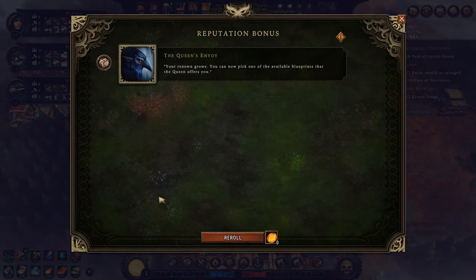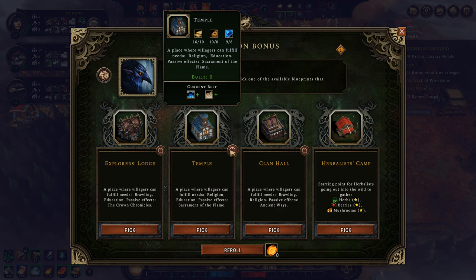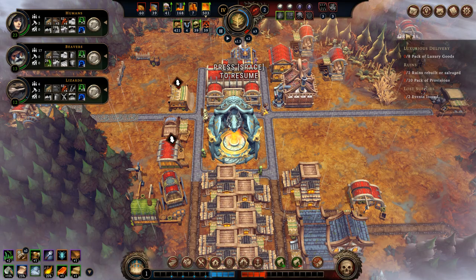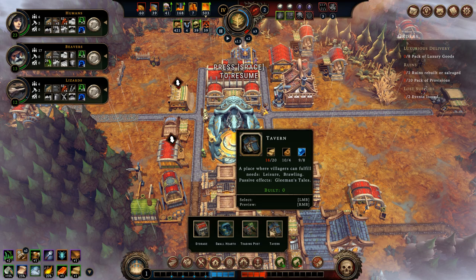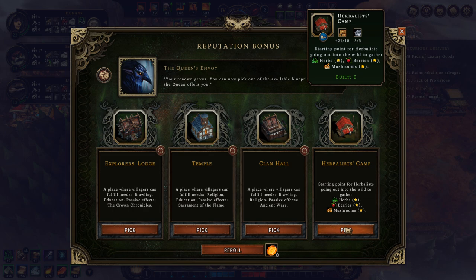Now I can choose another building. I could go with the explorer's lodge, giving brawling and education. Temple gives religion and education — religion is something lizards like. The beavers like leisure and education, while humans like religion and leisure. The clan house gives religion and brawling. Considering I've already unlocked the tavern which gives brawling and leisure, I could use the temple. But I could also go with the herbalist camp and finally start collecting those resources I saw earlier. Considering I need more food from berries and mushrooms, and don't have complex food for the beavers yet, I'm going to go with the herbalist camp.